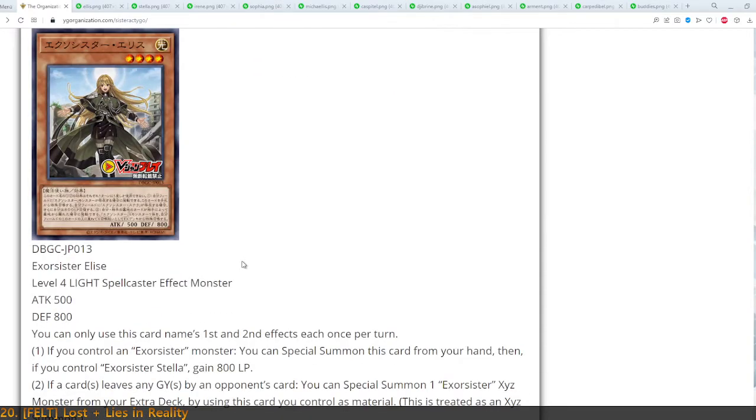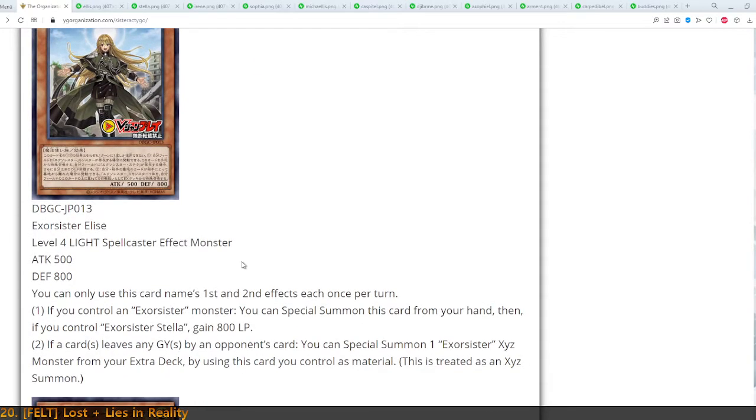So let's read two of the cards so we can get a feel for it. First off, we've got Exorcister Elise. Level 4 Light Spellcaster, and it's got two effects. First off, if you already control an Exorcister, you can Special Summon her from your hand. And if you control Exorcister Stella specifically, you gain 800 LP.